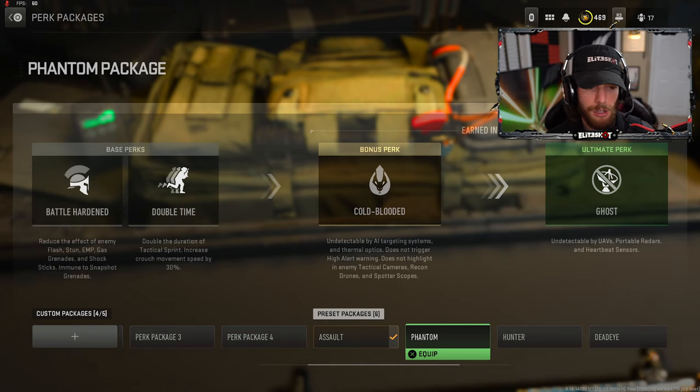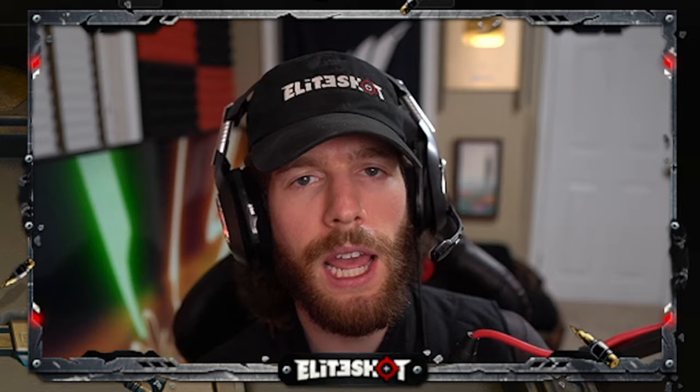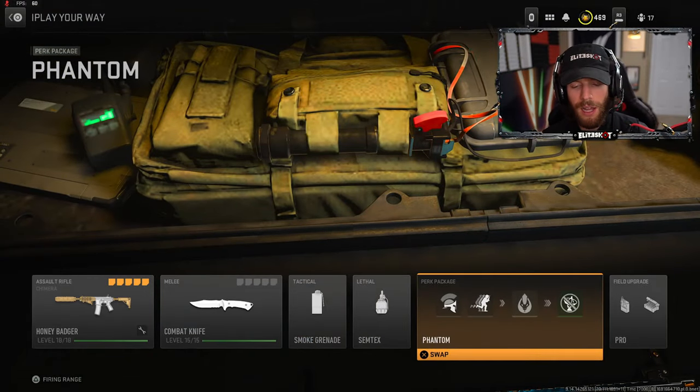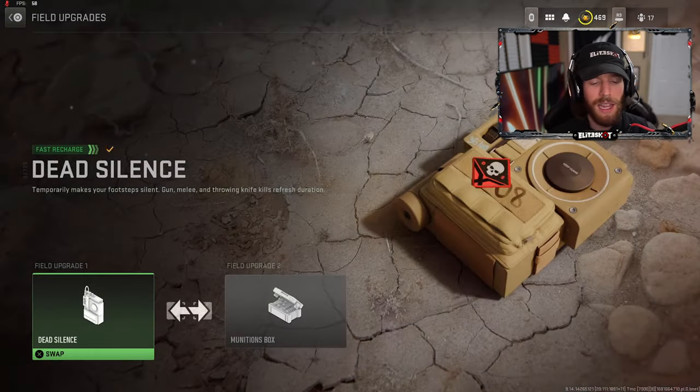It's a bit much from that far away. Do we add Ghost? I think we might have to, folks. The Shimra — aka honey badger — with the combat knife, smoke grenade, Semtex, battle hardened, double time, cold-blooded, Ghost, with dead silence and a munitions box. Don't forget — comment your class below. If it gets the most thumbs up, that's what I'll use. Without further ado, sit back, relax, and enjoy the gameplay.